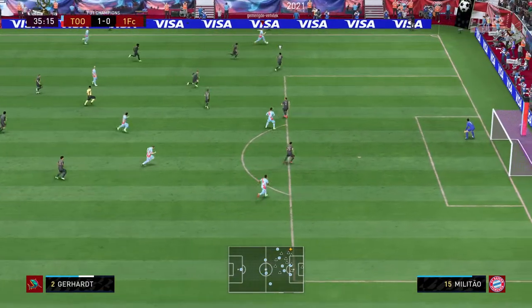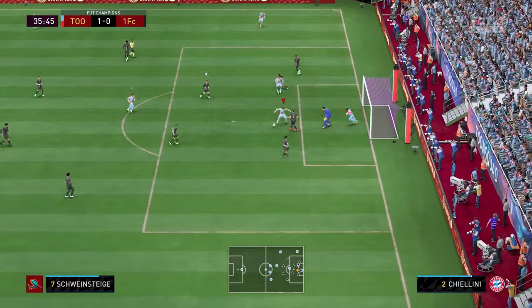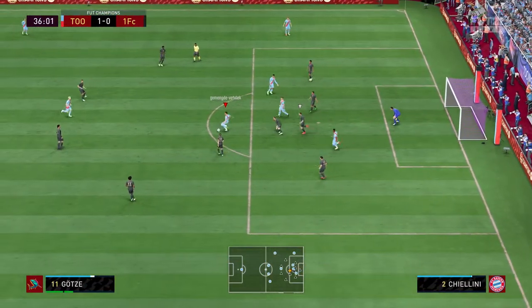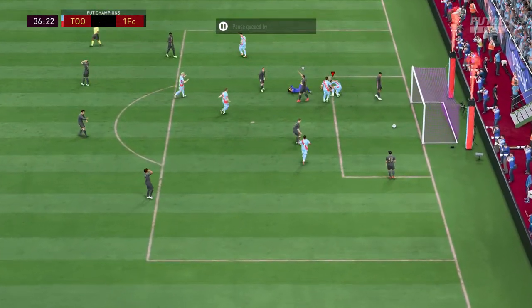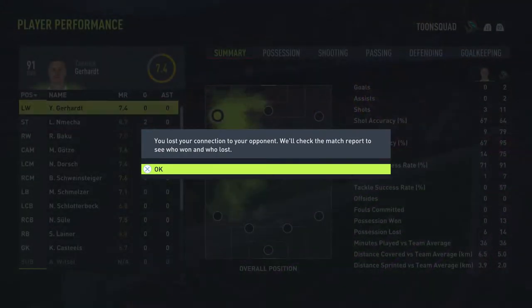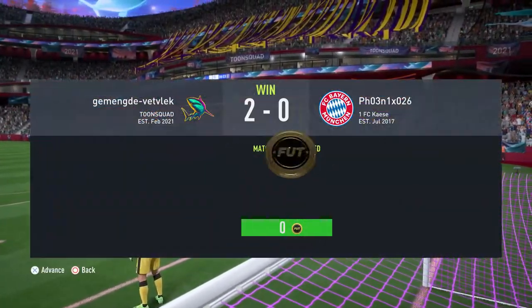Gerard out on the flank — I try to cross the ball in, it flies against the crossbar, would have been an amazing goal. Götze gives the ball to Mecha, great dribble, and then 2-0. My opponent decides to leave. Gerard didn't really do anything this game, but four wins in four games — that calls for a celebration.